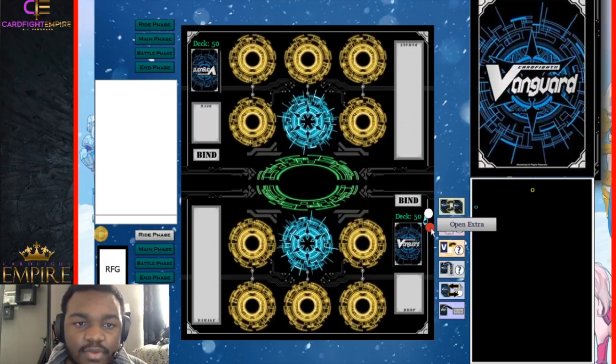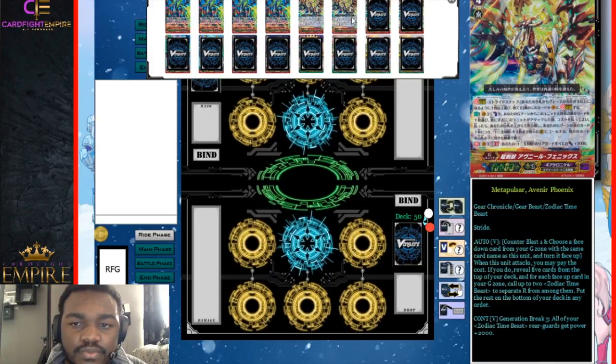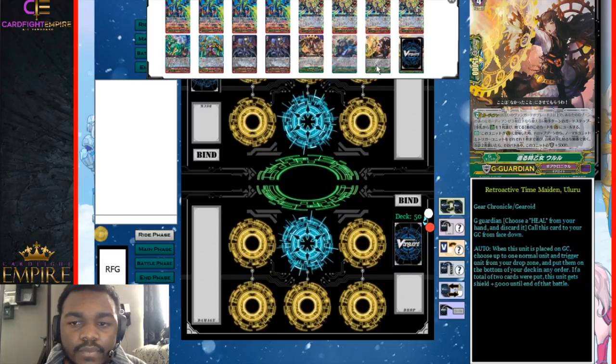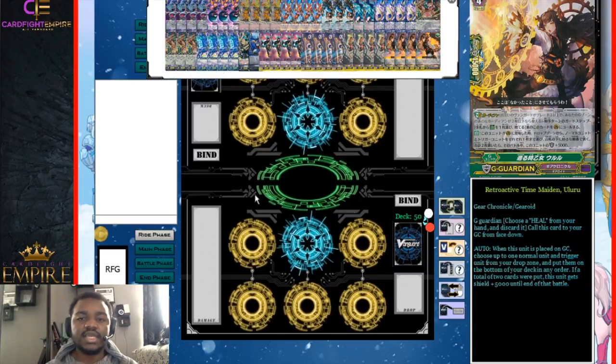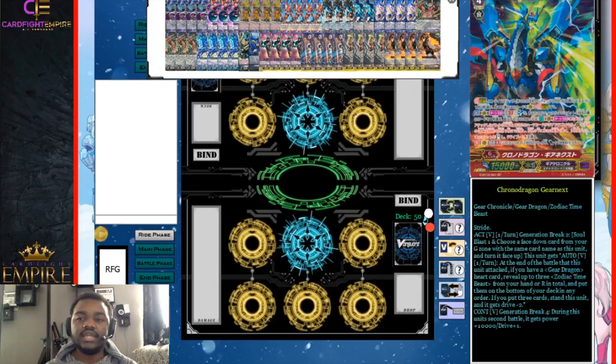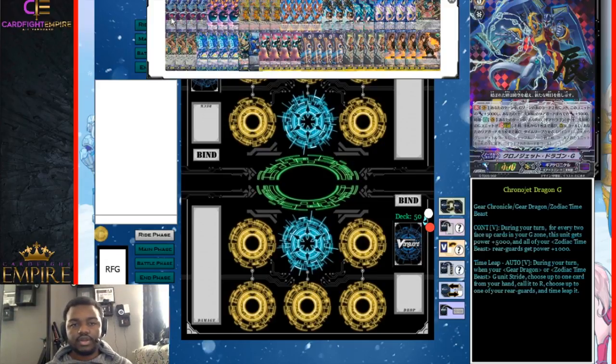Let's flip over our G zone here, as usual. The Zodiac Time Beast deck is a pretty aggressive deck, especially from GBT-12, because you get access to the new re-stander that Gears got, which is Chrono Dragon Gear Next. It allows for you to make a lot of good push turns. It's not a bad deck at all — I really, really like it.